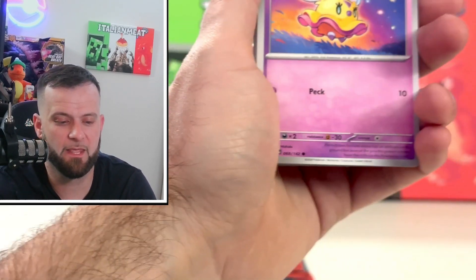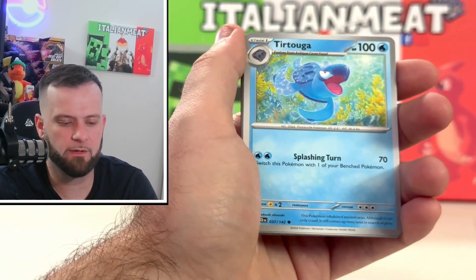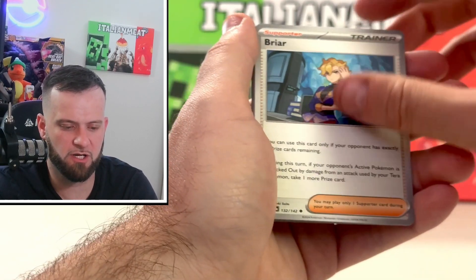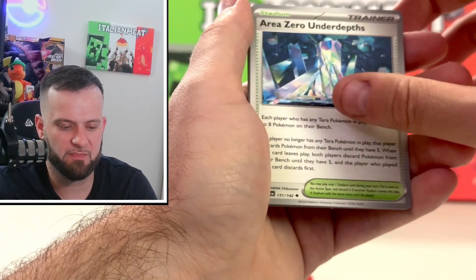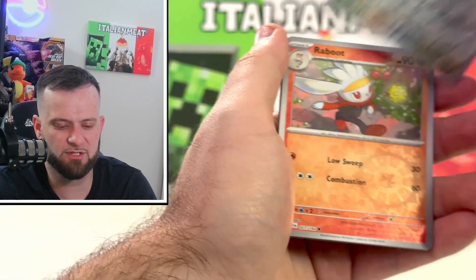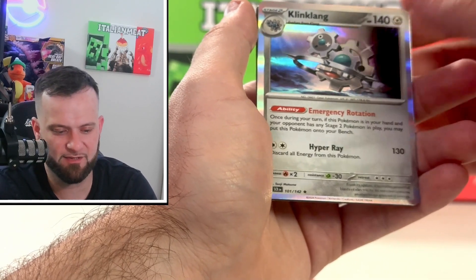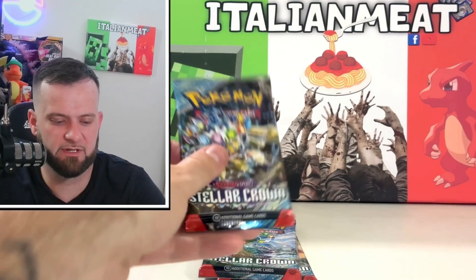Pack six — we've gotten like three hits in a row, nothing crazy but we're getting pulls. Pack six starts off with Flittle, Chinchow, Oinkologne, Espatha — or however you pronounce that — Briar, Armarouge, Area Zero Underdepths, very nice. Tornadus in reverse, Raboot in reverse, and a Klinklang regular holo.